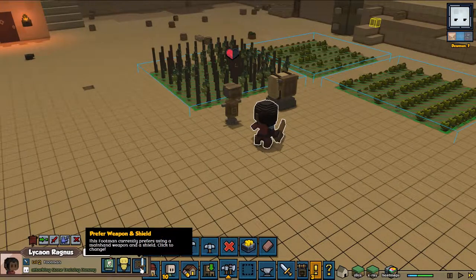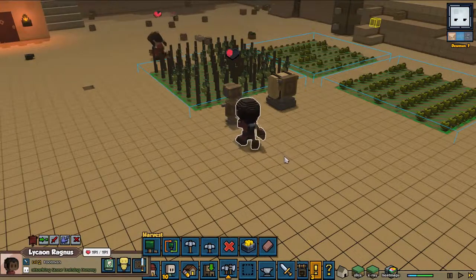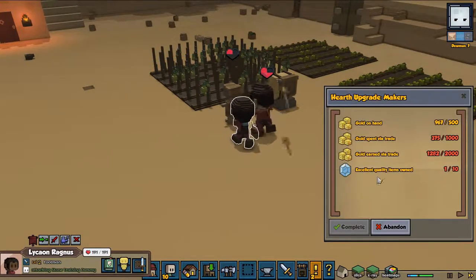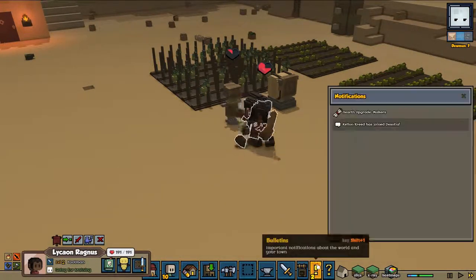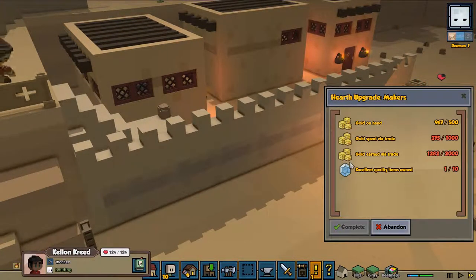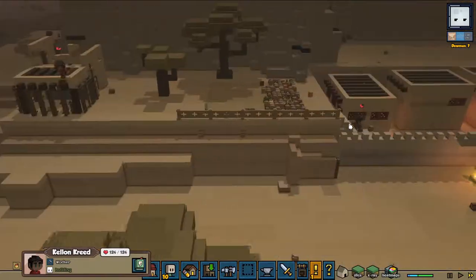Preferred weapon — shield. Can we give you a shield? We can give you an axe or two swords. I'm going to buy a shield once we see one in a trader. We had a trader upgrade. Kelton Creed has joined — good for him. We've got a lot of gold, we need to trade a little bit more and make some more excel stuff.